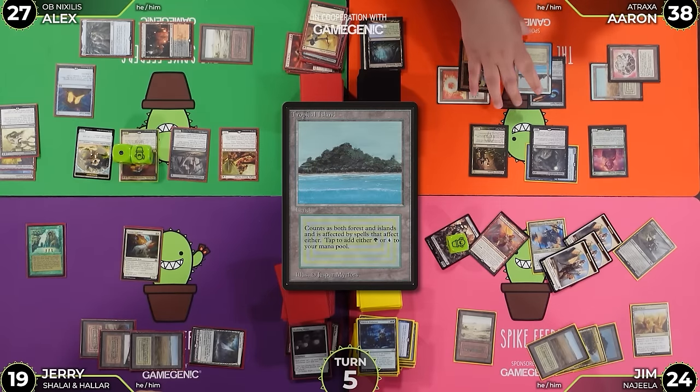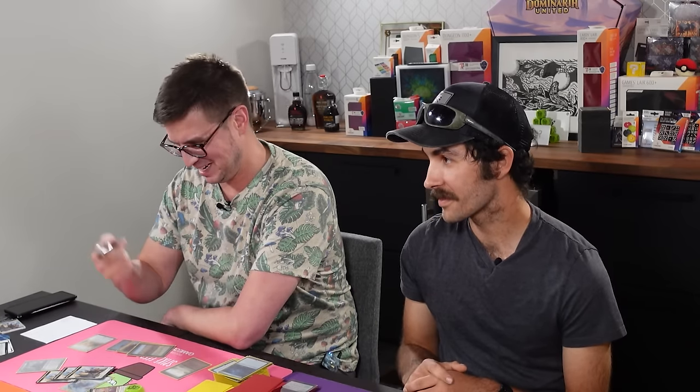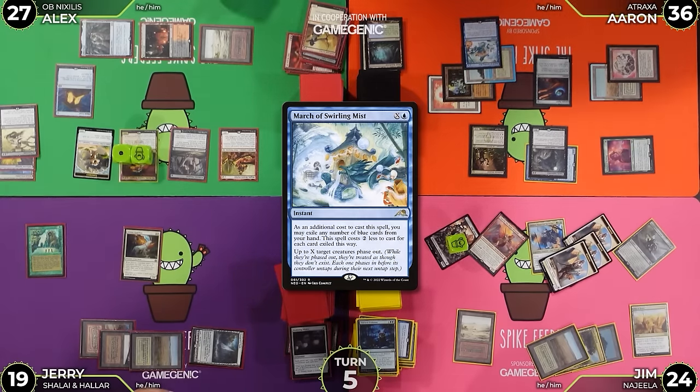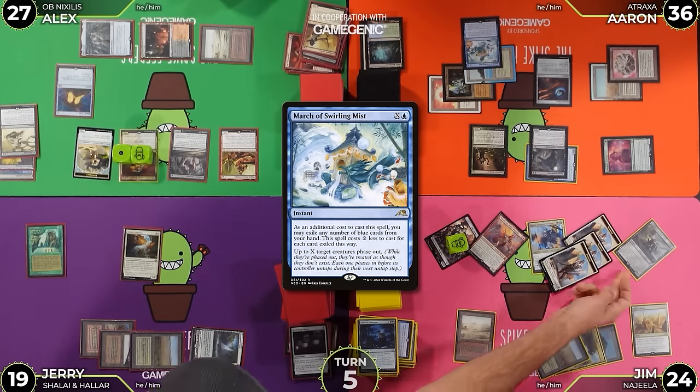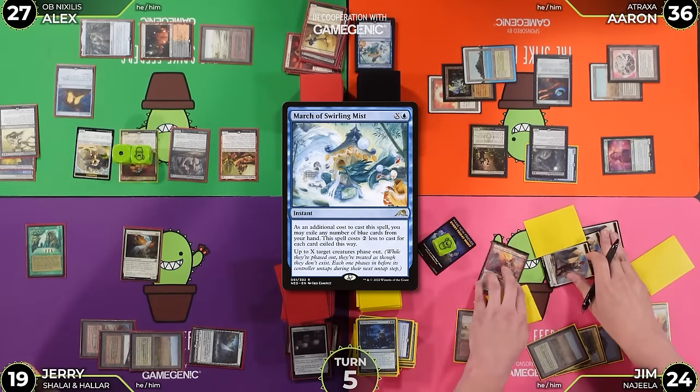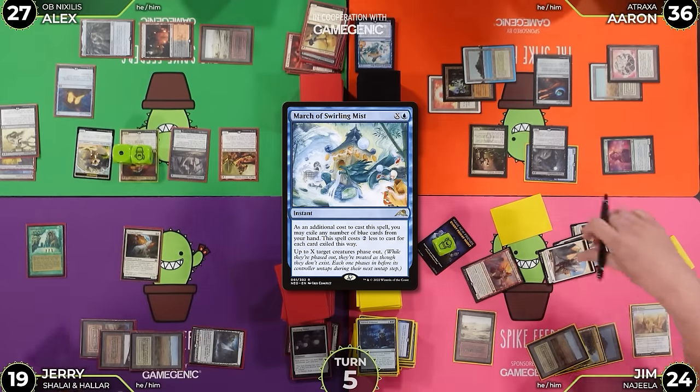Whoa. There's so many problems. You've got to deal with the one on the board because you're going to die to it. I'm going to put Tropical Island into play off Misty Rainforest. Then how much damage? This is March of Swirling Mist. It's one hundred percent - Aaron gets me with this every time. It is always March of Swirling Mist. For X equals three - two targets. It's for sure Derevi. Maybe the Bowmasters too? These will phase out. Then damage - well, blockers first. They bounce. You'll take three, going to sixteen. I will take one off City of Brass, trigger AWB, cast Gilded Drake, take AWB.